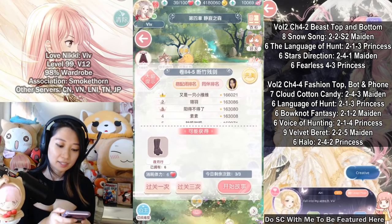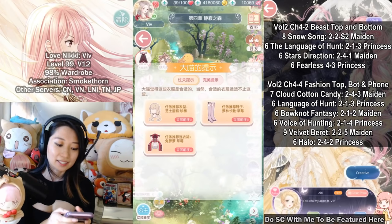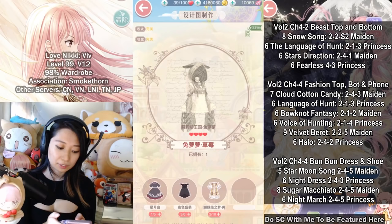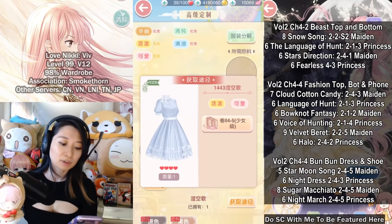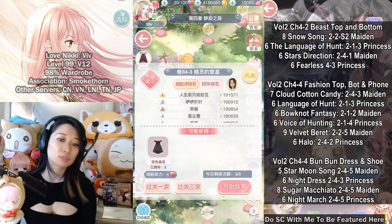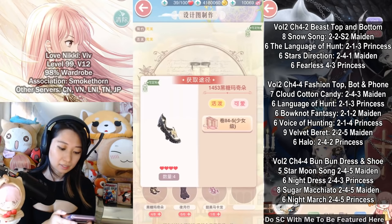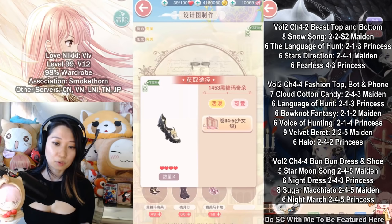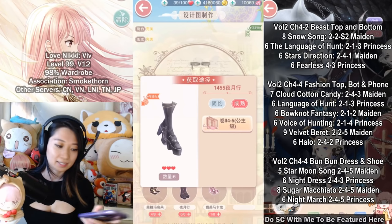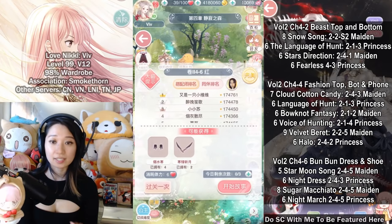At 4-5 there are no special requirements. For 4-6 you need the Bun Bun set — specifically the Bun Bun dress and shoe. The dress requires items dropping from Volume 2 Chapter 4-5 Maiden and the night dress from Volume 2 Chapter 4-3 Princess. The shoe requires an item from Volume 2 Chapter 4-5 Maiden and boots from Volume 2 Chapter 4-5 Princess. Since these are late-game drops, you cannot pre-farm them yet, so you can chill on 4-6 for now.